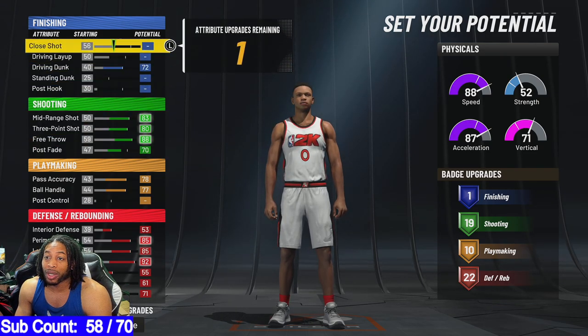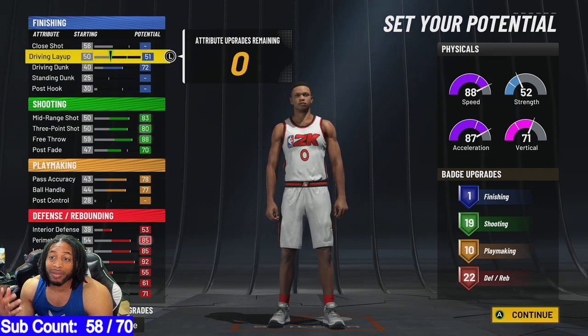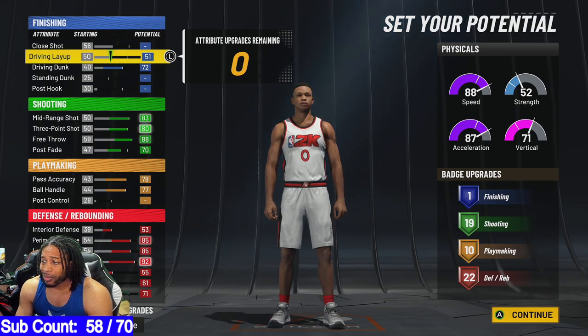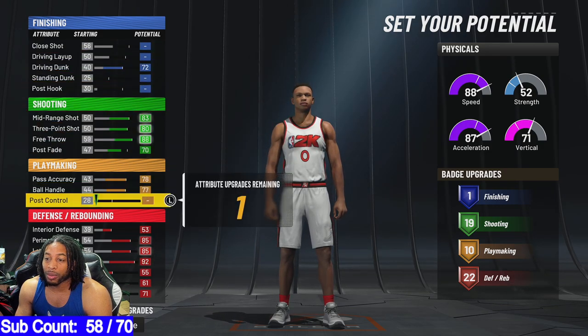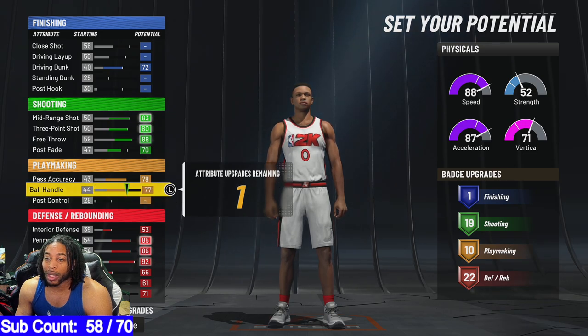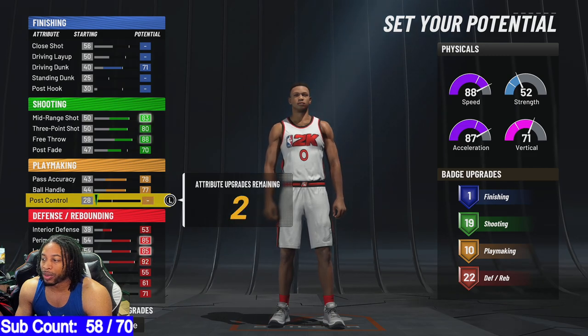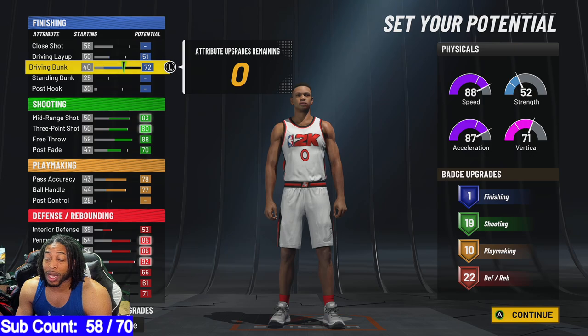If you don't want to put them in post control, put them joints in driving layup and get your driving layup up to 54 or something — 50, 51 — put it there and then put the rest here. You can do whatever you really want with this. There's really nowhere else to put these attributes. I'm not going to put it on shot close — I really don't even care about that. You might want to max out driving layup so you can have a 55 or something. You can pull this down to 71 and put these on post control, but you're not going to get any more badges.